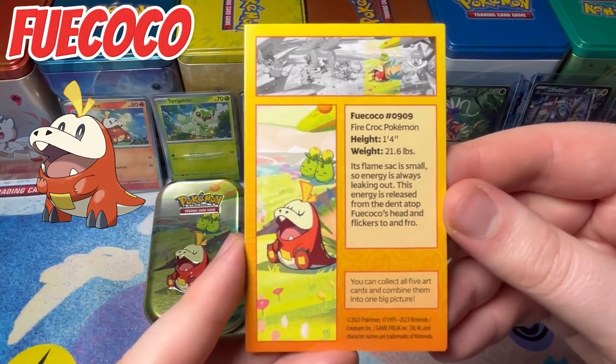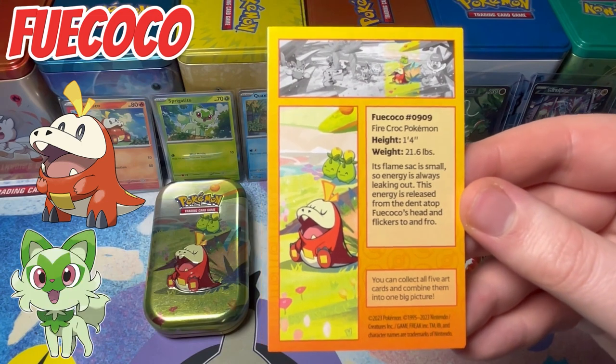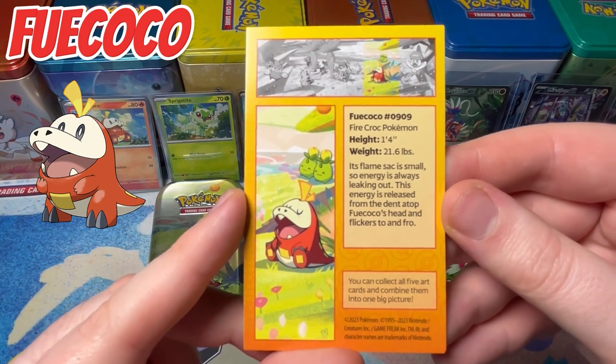Let's read about Fae Coco — Firecrop Pokemon — actually that's the one I chose. Let us know, who did you choose? Fae Coco, Sprigatito, or Quaxley? Fae Coco, 0-9-0-9, Firecrop Pokemon, height 1.4, weight 21.6.